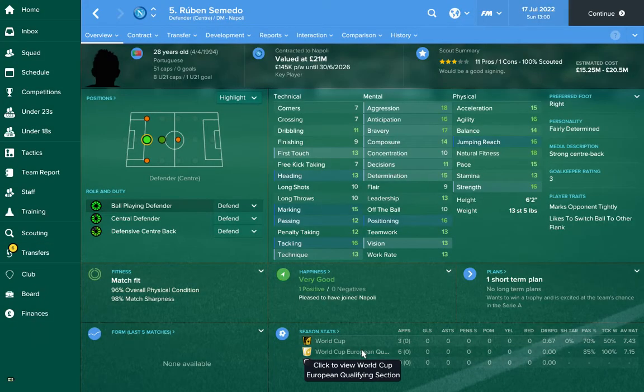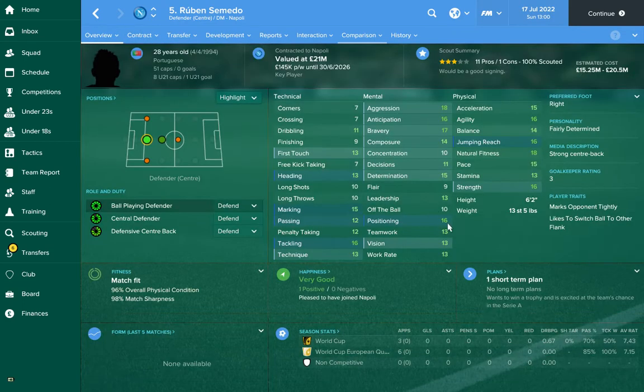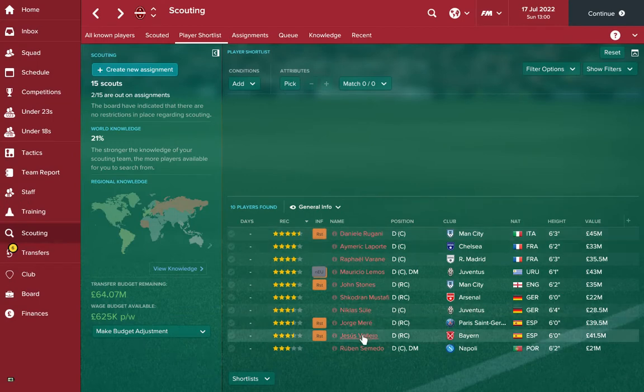We're starting with this gentleman — his name is Samed. He's currently playing for Napoli, and it looks like around the start of the game he plays for Sporting Lisbon. You can see his attributes — he's got good tackling, good marking, and good positioning, as well as great physical attributes. At the start of the game this gentleman is worth seven million; you could look to purchase him for about 26 million. He goes into a nice dominating center back role.